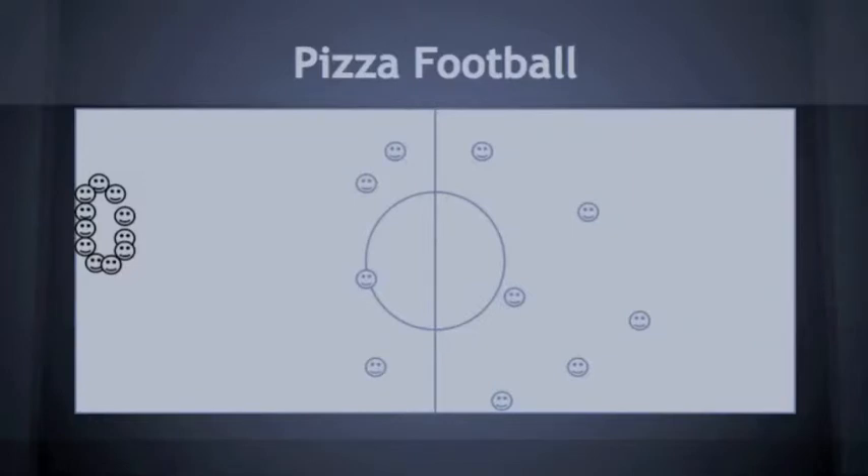In pizza football, when you start with the ball you're allowed to have it under your shirt. That means you can put it under any of your team members' shirts. Your team of 10 huddles up — like we show you in the diagram — you put the ball under your shirt, and then randomly you disperse when you're ready.